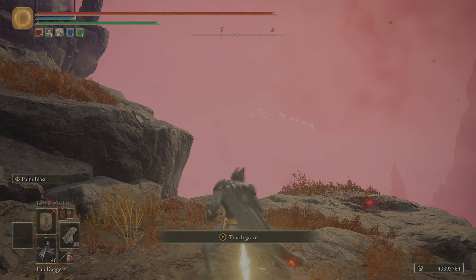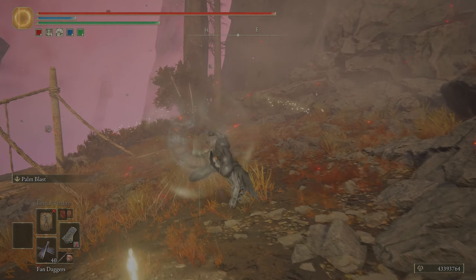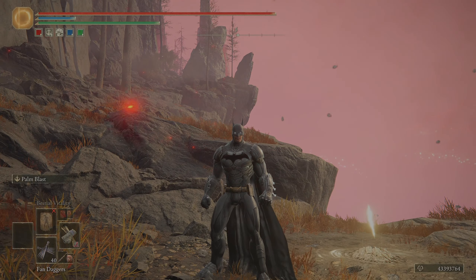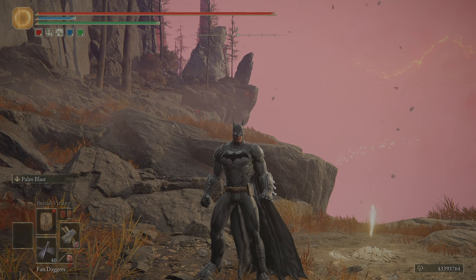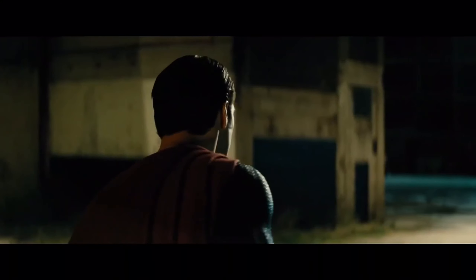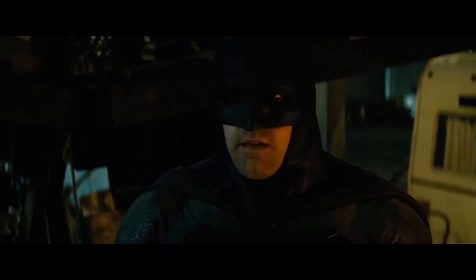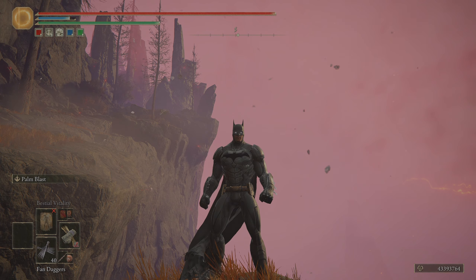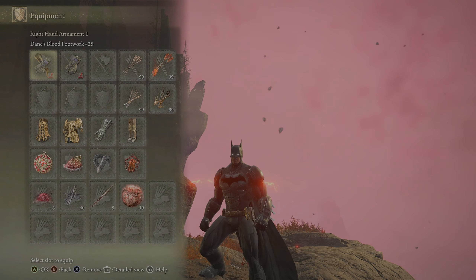Mostly we're going to be maining the Footwork because it has a better move set. I like the running R2 — there's a kick to the face. We're using a bleed build, because one of my favourite scenes, if not the favourite scene of all time in the DC Universe... cues to the scene: 'Tell me. Do you bleed?' So yeah, as the Dark Knight, we're going to make use of a bleed build.